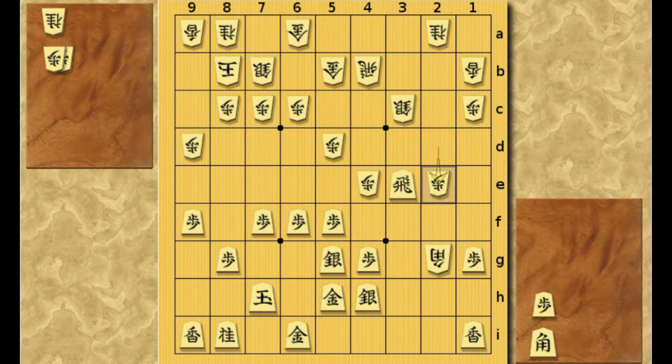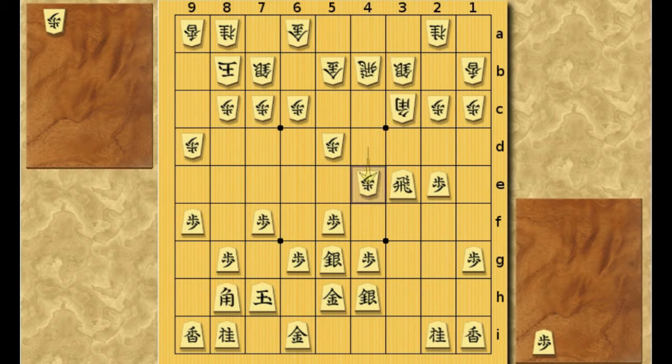So to summarize all these moves so far: opening the Bishop's diagonal by pawn to 4E doesn't work for White. So instead of that, I'm going to show you the best move — I mean the Joseki move for White. And it's this: Silver to 4C. What he's trying to do is make a counterattack on the third file, for instance by moving his Rook to 3B and fighting back on the third file.